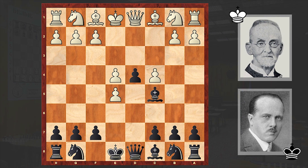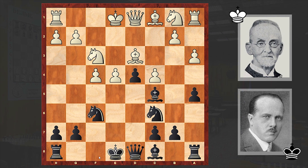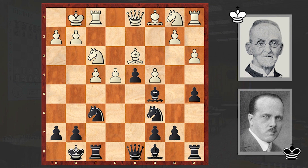The bishop goes to c5, then f4 — White decided to stick to the one pawn. Then f6, exf6, Nxf6, Bd3, Nc6, a3, a5 stopping b4, and Nf3, after which both players castled kingside.